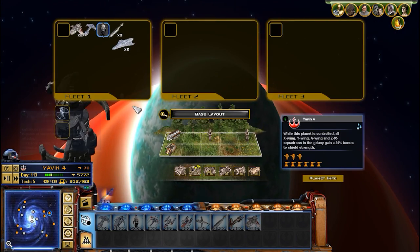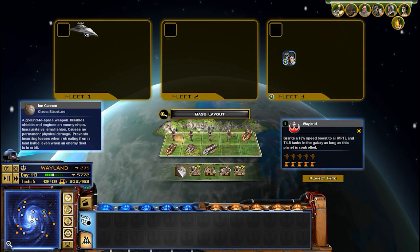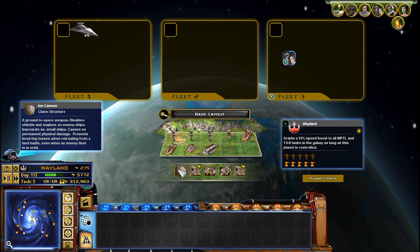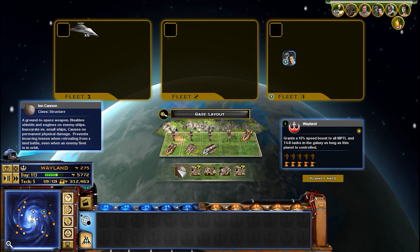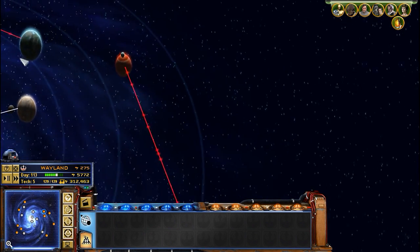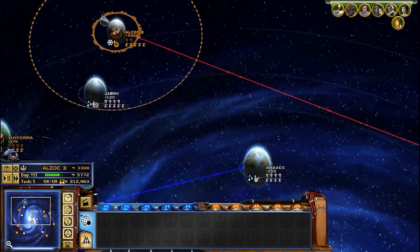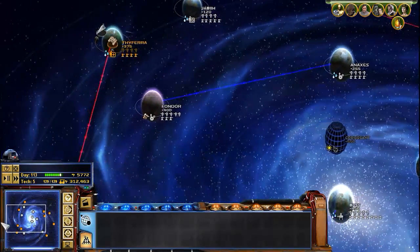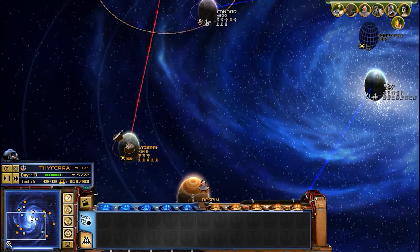As soon as this guy is built, we're going to go for an attack. I think it's going to be on Wayland, because we'll have the Ion Cannon and we'll be able to build a level 5 space station, which will be nice. And we'll have the added benefit of this route to go to Aldark 3. So if we're able to snowball here, this might be the beginning of the end of the Empire.